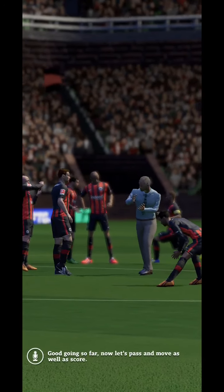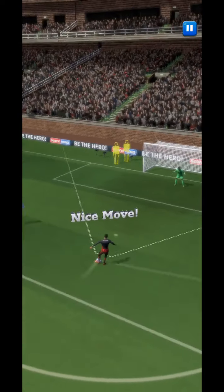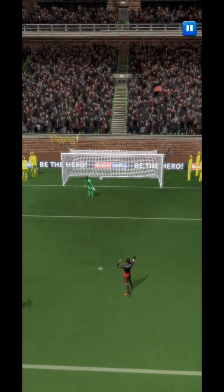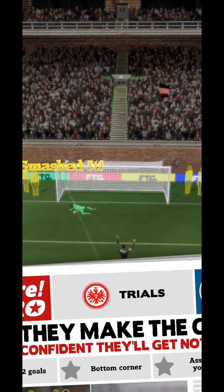Good going so far. Now let's pass and move as well as score. Pass the ball to your teammates. He picked his spot perfectly. Play the ball into space ahead of your teammate to get a clear shot on goal. He's beaten the keeper!